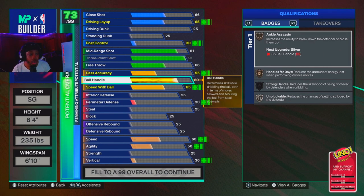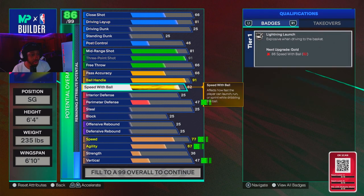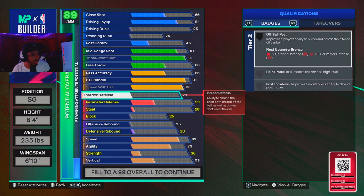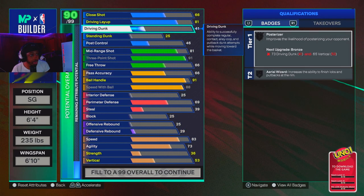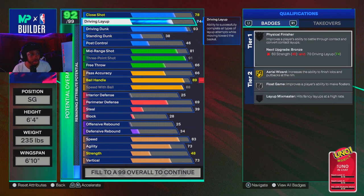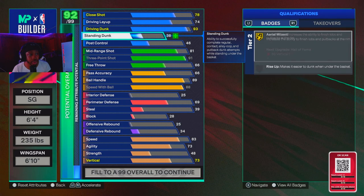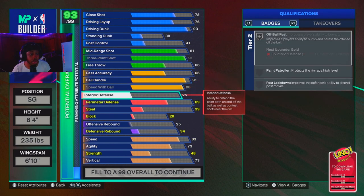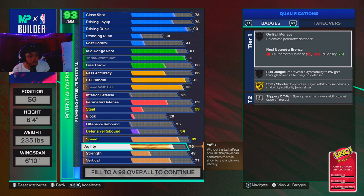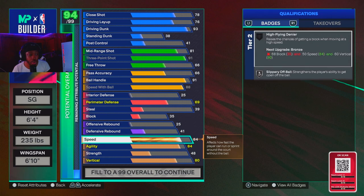I also went 91 ball handling, 66 pass accuracy, as y'all can see. Let's get the dunking out of the way — I went 93 dunk. I know a lot of people think 93 dunk is crazy, but all my builds got 93 dunk. The reason I always go 93 dunk is because the game lets you get some good dunk stick animations off-the-dribble to get to the lane, and on top of being able to speed boost, your 93 dunk is gonna go crazy. The only thing I wish I could've done with this build was getting more agility and speed.